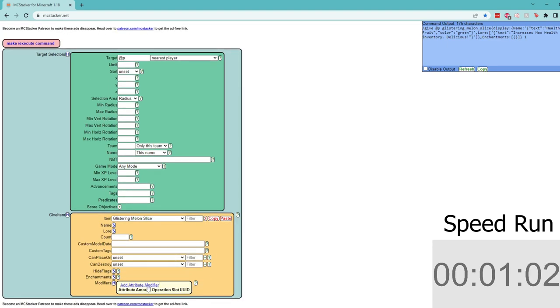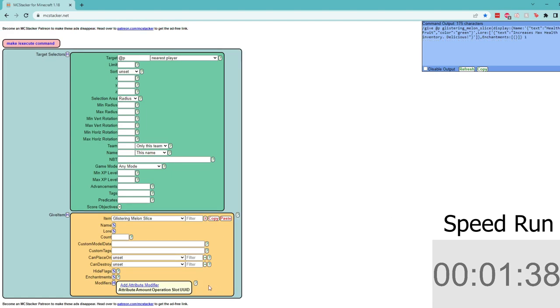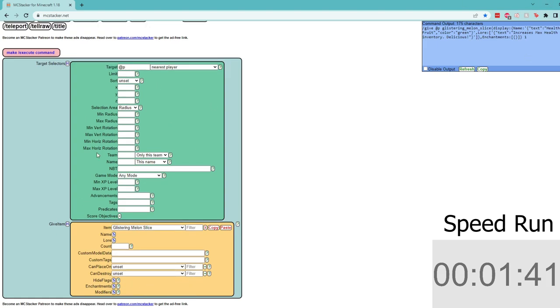I want to go into attribute modifiers and click 'add attribute modifier' — you can see it's already set to max health. We want a value of two, which equals one heart, as a flat amount. But the problem is you don't have 'inventory' as a slot choice — you only have 'any', which covers the six main slots. So this won't detect items in the general inventory. We'll get rid of that attribute modifier and just generate the item, copy it, and bring it into Minecraft.